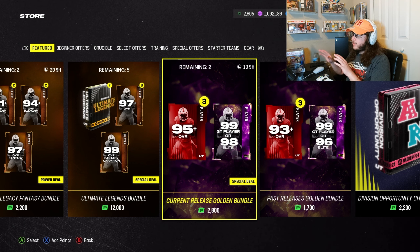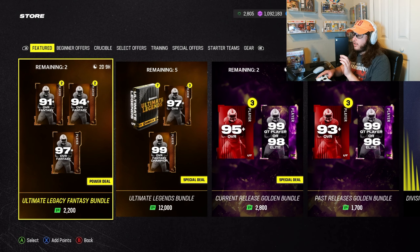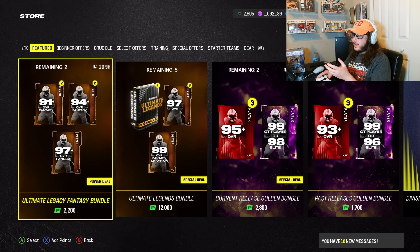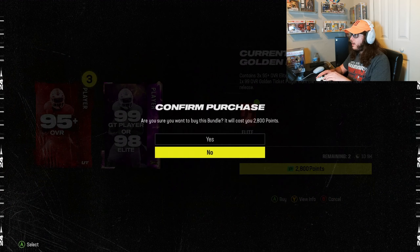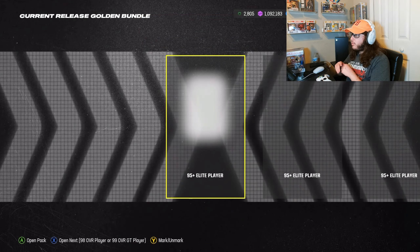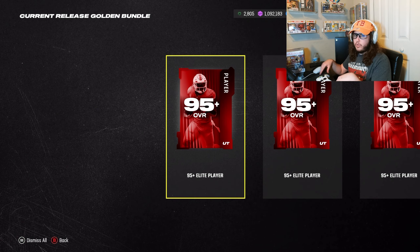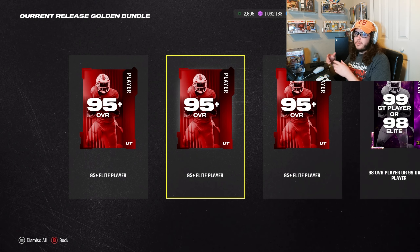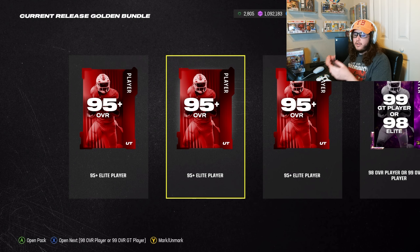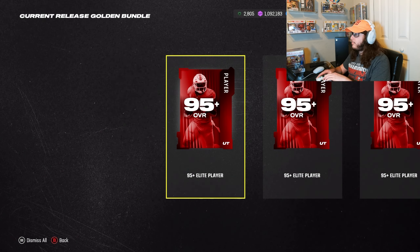This might be my last hope. If I don't get anything today I'm probably gonna stop buying these golden bundles, because they have not been working out for me. I'm only buying one today — if the first one doesn't work out, it is what it is. I would most want TJ Watt because I'd actually keep him on the team. Robert Griffin and Marshawn Lynch I'd probably just use for gameplays and sell immediately, so I'd rather pull TJ Watt and then go buy the others.